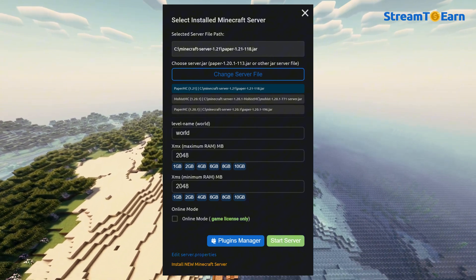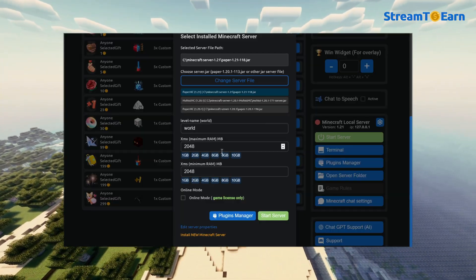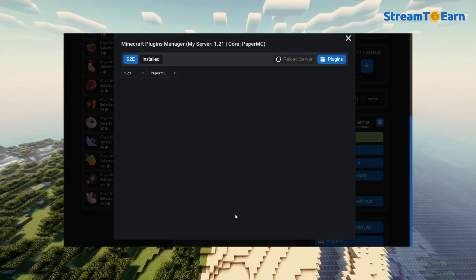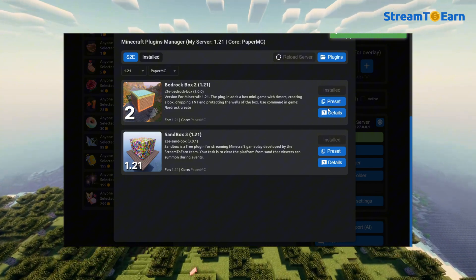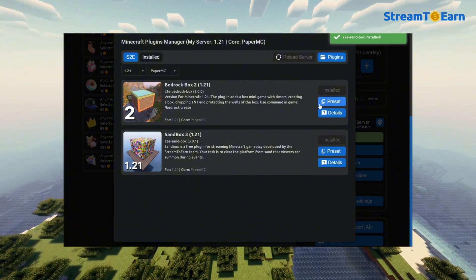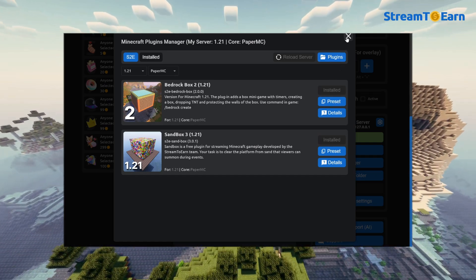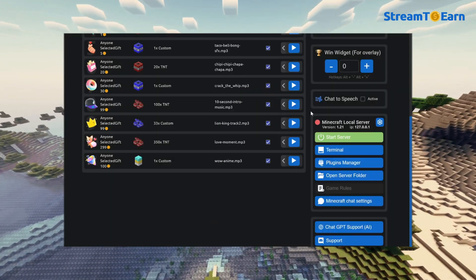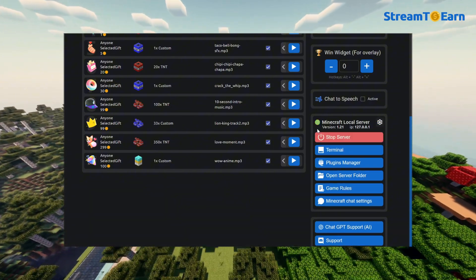In the server settings, there is no need to change anything unless you are confident in what you are doing. After successfully setting up the server, go to the Plugin Manager, where you'll find two updated plugins. Install them and copy the preset. If you had already started the server, restart it to activate the games and make the commands available. Start the server and wait until the server status turns green.